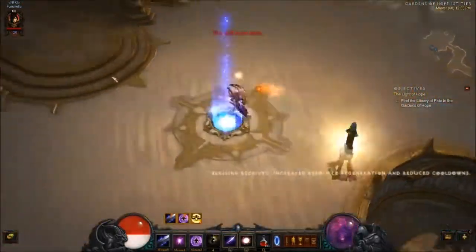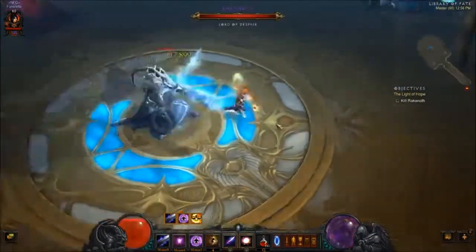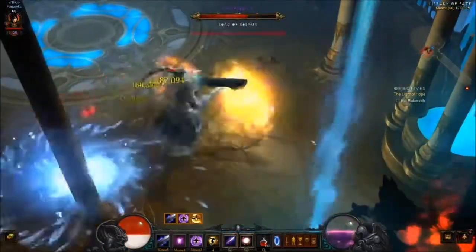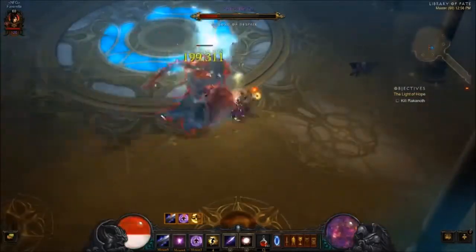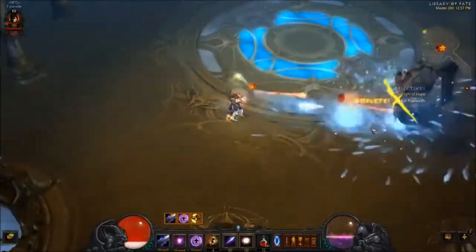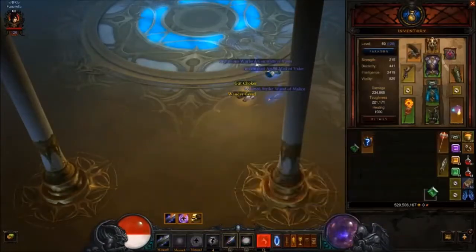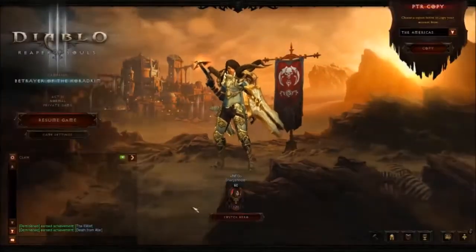It's just a resource regeneration shrine, so there's nothing fancy going on — it's just sped up to four times speed. We're just freezing him and killing him repeatedly until we get the kill. And since we get the kill, as you can see — free legendary, guaranteed. That drop is a pair of shoulders.